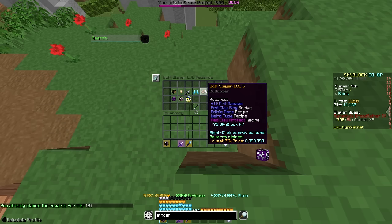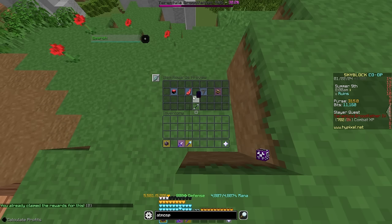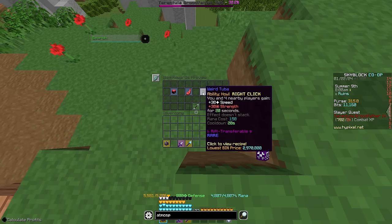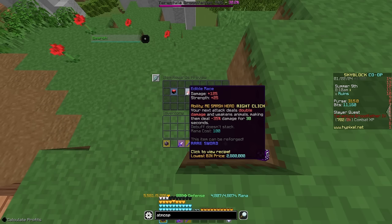At level 5, you get the Red Claw Ring, the Edible Mace, the Weird Tuba, and the Red Claw Artifact. The Weird Tuba, if you use it, gives you 30 Strength and 30 Speed for 20 seconds. And the Edible Mace will actually double your next damage and make enemies deal minus 35% damage for 30 seconds, but this only works on animals.